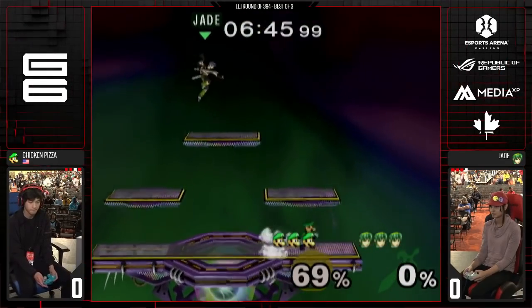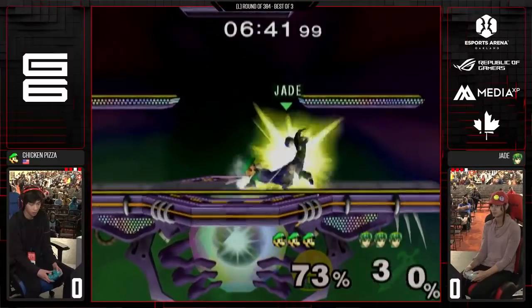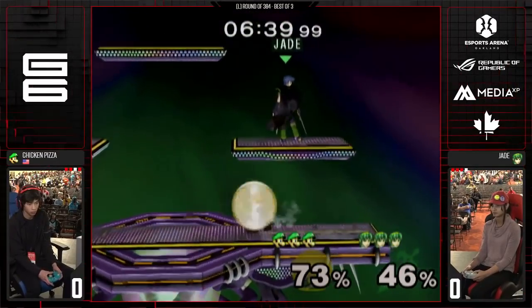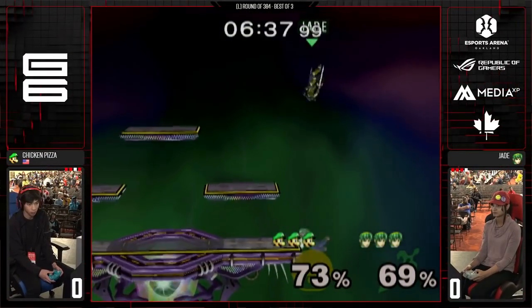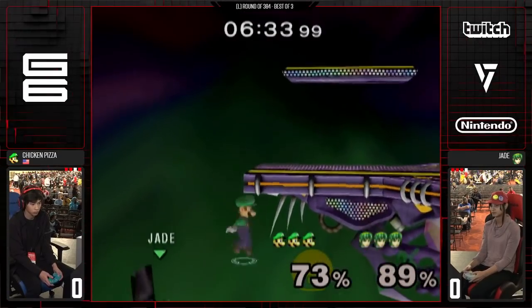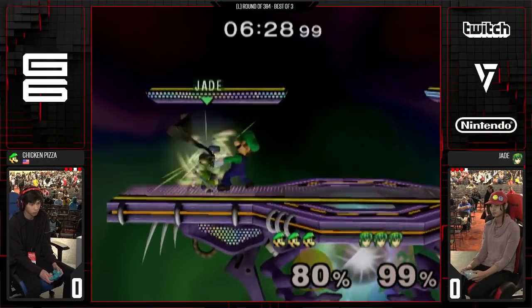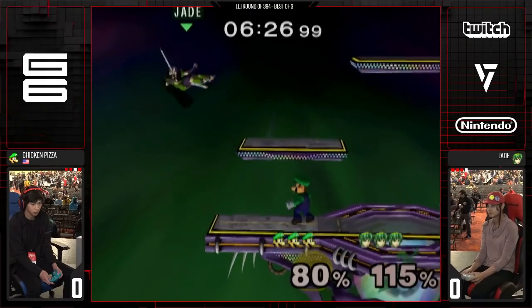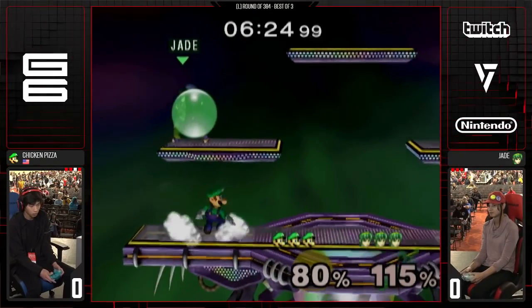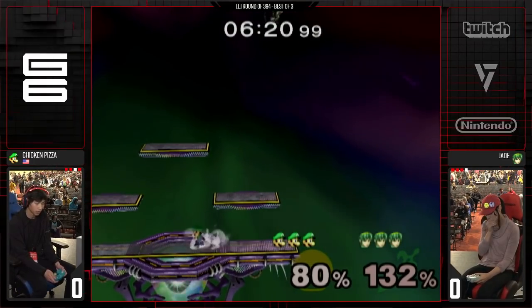A lot of characters are marathon runners — Luigi is a weightlifter. He explodes; he's there for the deadlift. He got him with the down smash and as he was coming down, he sidestepped the forward air and down smashed again. Luigi's spot dodge is one of the best — it's so fast. It's really good against Marth because Marth doesn't have a lot of active hitboxes on his moves.